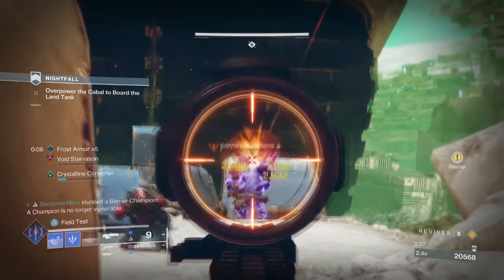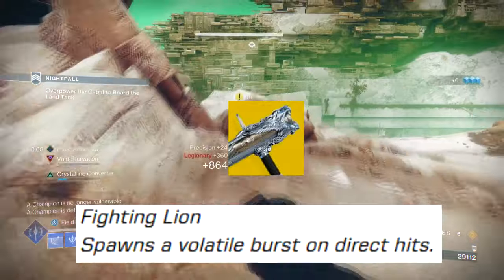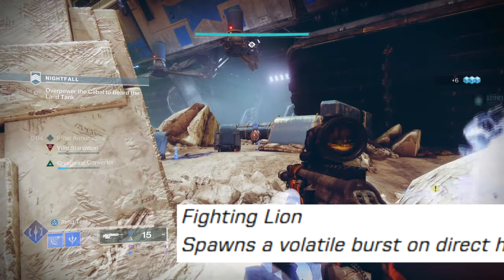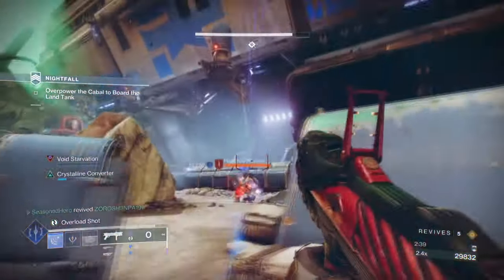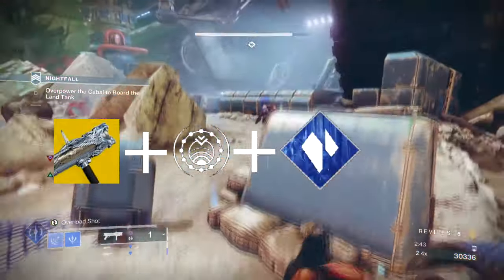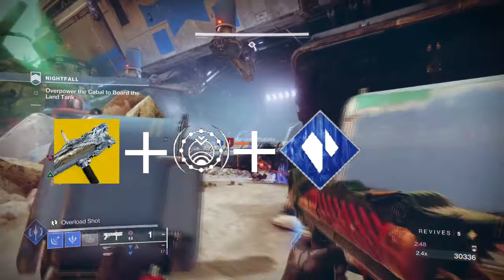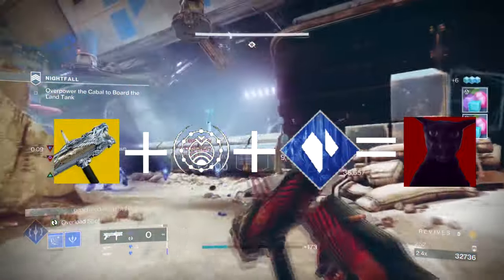Hello everyone, it's good to see you back. Who here has given Fighting Lion a try lately? The weapon has been recently buffed to apply Volatile Rounds, which makes the already good grenade launcher even more OP. So what do you think happens when you use the buffed Fighting Lion with a Stasis Freeze and Shatter build with near-infinite increased damage and Frost Armor from Bucket Loot? You get today's build — off-meta but viable for certain in-game content.